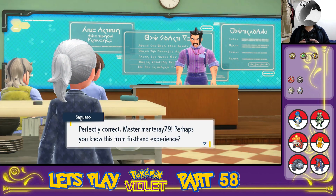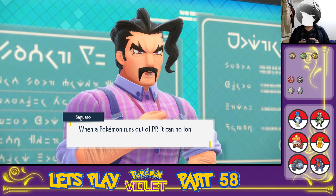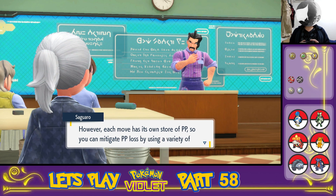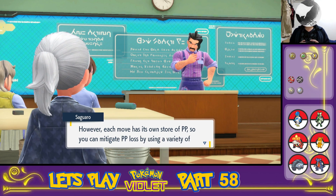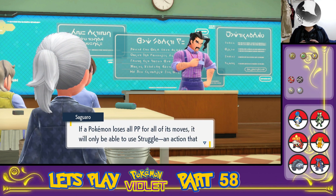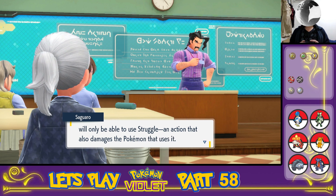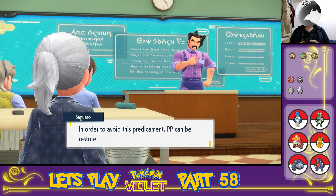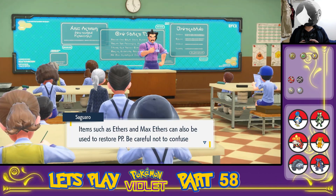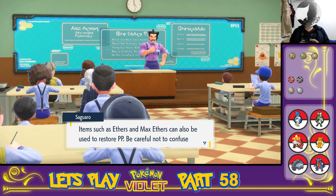Perfectly correct, Master Manta Ray 79. When a Pokemon runs out of PP, it can no longer use its moves. However, each move has its own store of PP, so you can mitigate PP loss by using a variety of moves rather than just using one repeatedly. If a Pokemon uses all of the PP for all of its moves, it will only be able to use Struggle — an action that also damages the Pokemon that uses it. PP can be restored at Pokemon centers along with HP. Items such as Aethers and Max Aethers can also be used to restore PP.